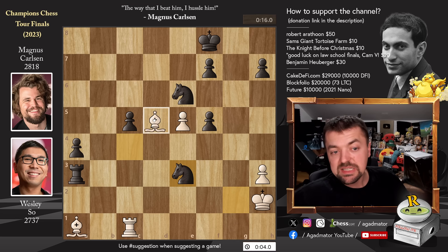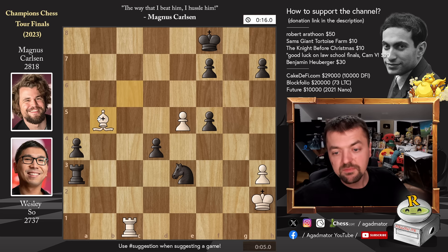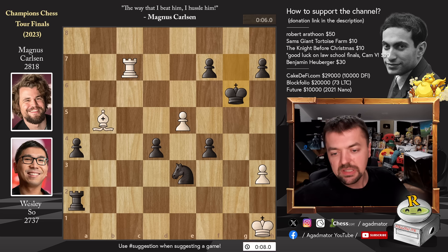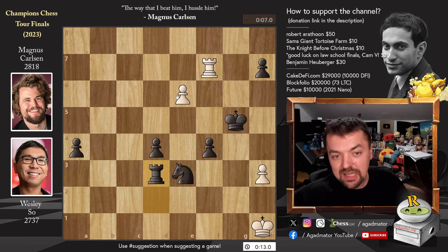Knight to e3, bishop to c6 putting pressure on the a4 pawn, but it will do him little good. Knight to d4 attacks the bishop, bishop captures on d4 — now the passed c-pawn becomes a passed d-pawn. Bishop to b5 and pawn to f4: now three of Magnus's passed pawns are marching forward. Rook to c8 with check, king g7, rook to c7, rook to a2 with check, king h1, king g6. Bishop to d3 with check, king g5, rook captures on f7 — Wesley creates a passed pawn too, but Magnus is just much faster. Rook to d2, and Wesley says he can't do anything — Magnus will start pushing the a-pawn. Wesley plays e6 and Magnus calculates precisely: rook captures on d3, Wesley plays pawn to e7.